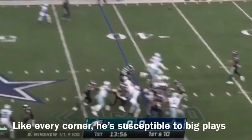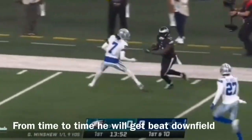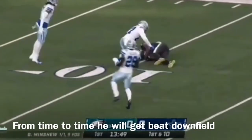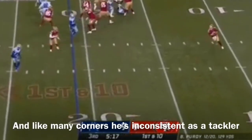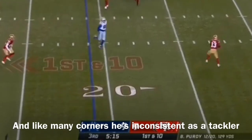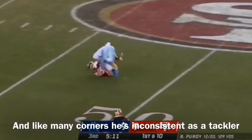Another fake, Minshew has a man wide open and he's got him — completion to Brown, catching and turning inside the 10. A lot of room now, holding up over the middle. Oh, what a catch by Kittle!